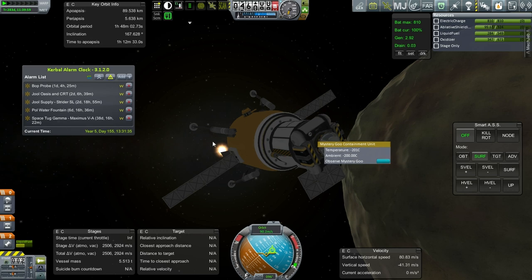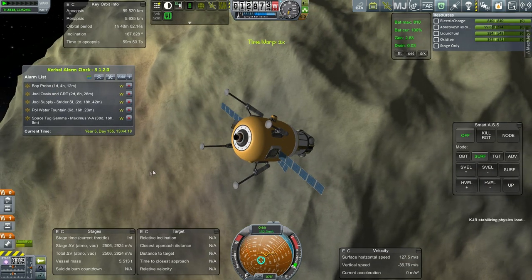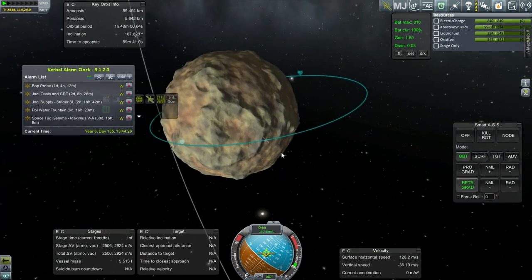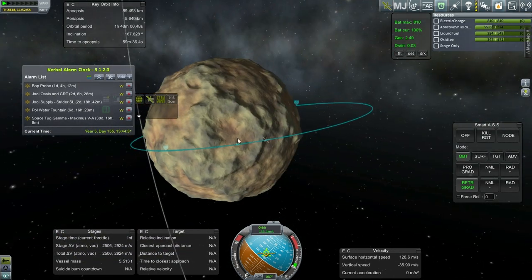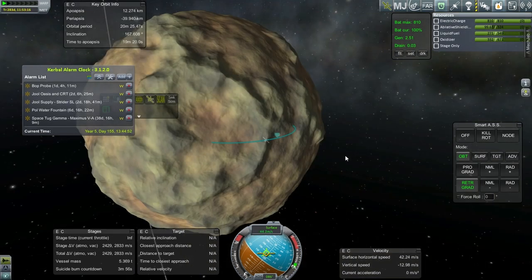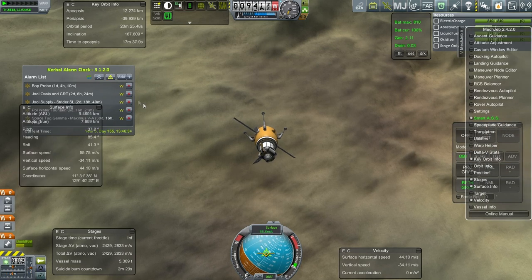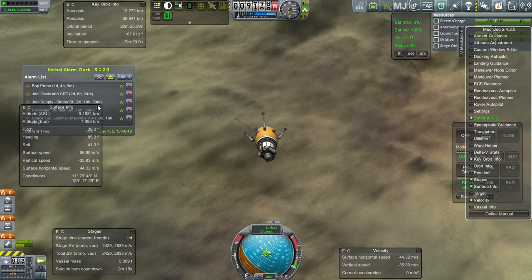I'll observe Mystery Goo — it's better to do it on the surface. This spot actually looks quite tolerable. Maybe I can land in here — that looks a little more bumpy, I like this spot better. We are on landing approach. I suppose we should have surface info out. I wanted to get the suicide burn countdown — oh, I have it down there.